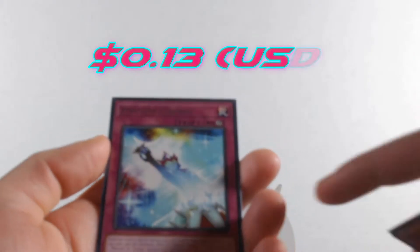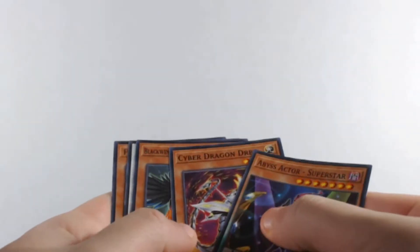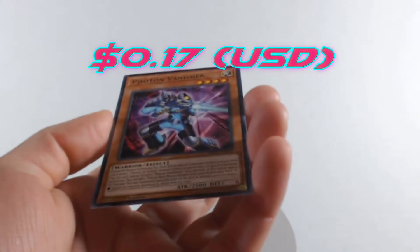Into the rare pile that goes. I've been really looking into getting a new background instead of this white cardboard box — trying my best to update things. We get another Photon Change — I always like the art on this one, it's pretty nice. Then flipping through, we get the Superstar and another Photon Vanisher.